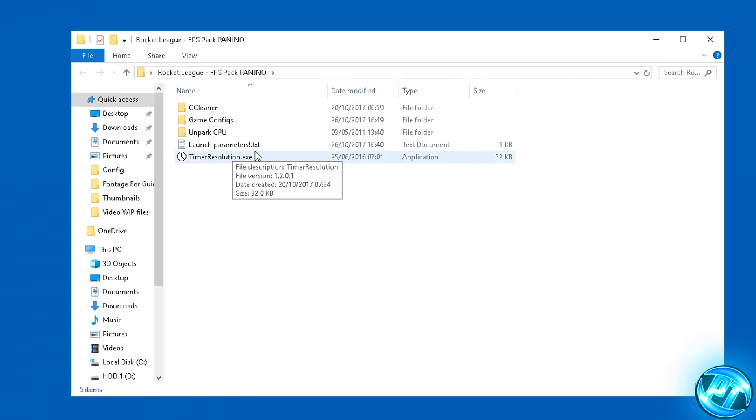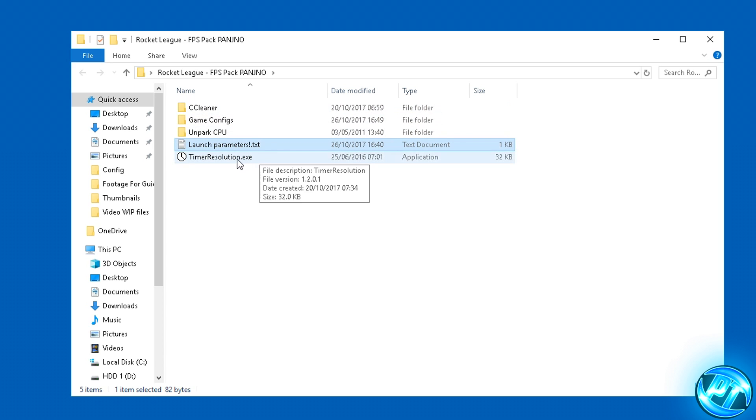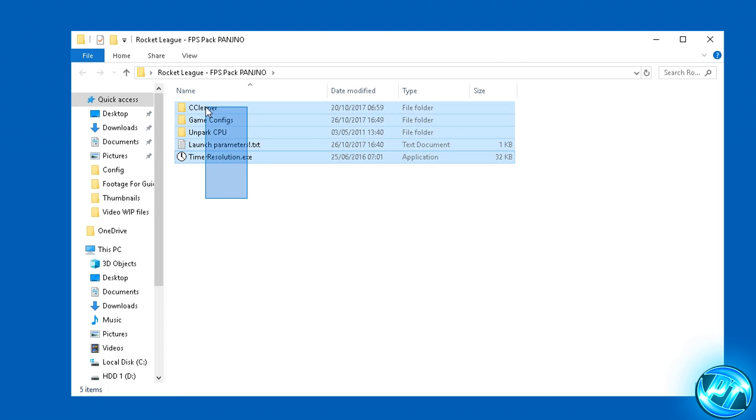Once you guys have got the folder, go inside and you'll notice there's a CCleaner folder, GameConfig, Unparked CPU, LaunchParameters and Timeresolution.exe. Make sure that all those files and folders are there and then we're pretty much good to go.